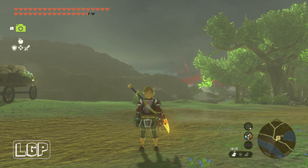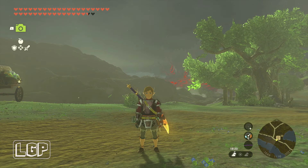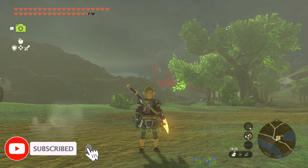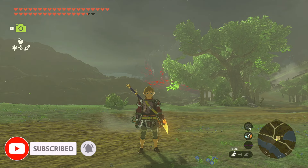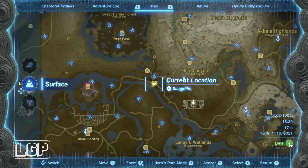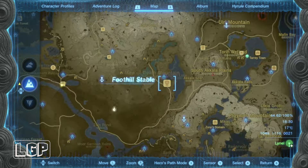This time we're going to go to the Foothills Stable and do another one of these pictures for the stable. This one is super easy, but some of you might not know exactly the location. It's literally going from one place to the next and you don't even need to move from near the shrine — you can take the picture right from the shrine.